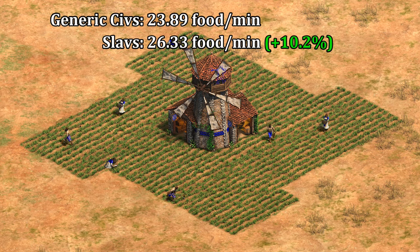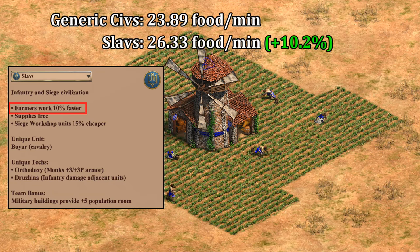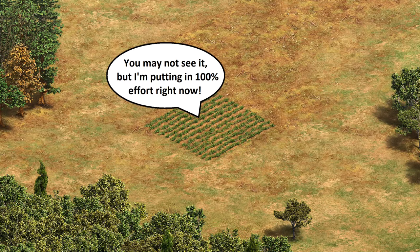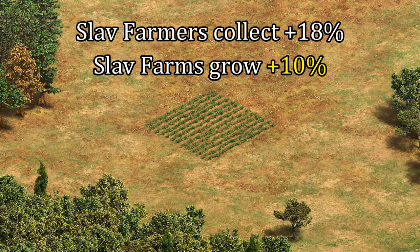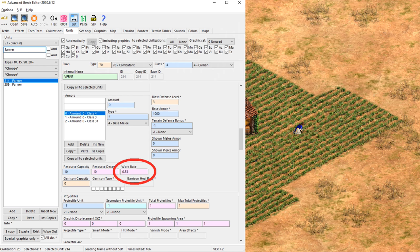Just to quickly address the Slavs, who have 10% faster farming — over 10 minutes I found they were almost exactly 10% faster as advertised. When you think about it, that's kind of weird though. If they're farming 10% faster, then after all the walking around you'd think it should be something less than 10% in the end. The explanation is the farm itself is hard-coded to only produce a certain amount of food per minute. Technically Slav farmers are able to collect 18% faster than usual, but more importantly the farms are growing food 10% faster.